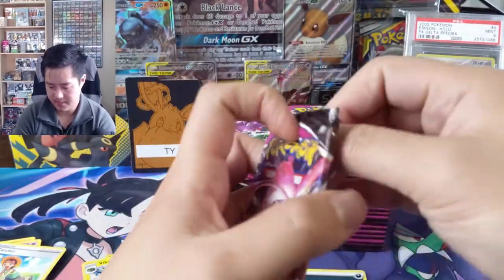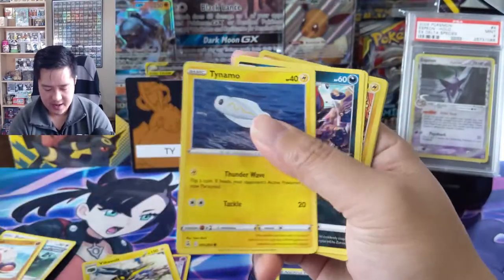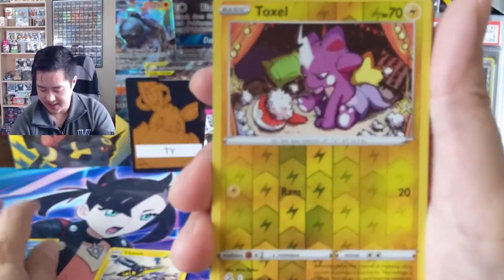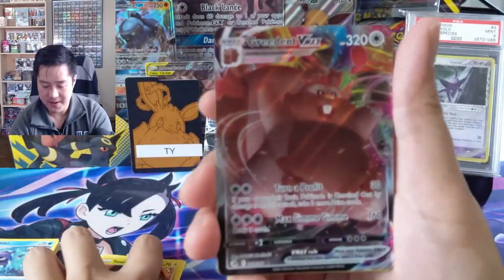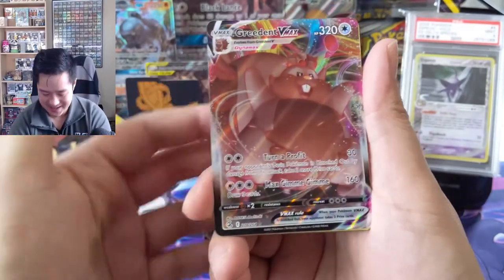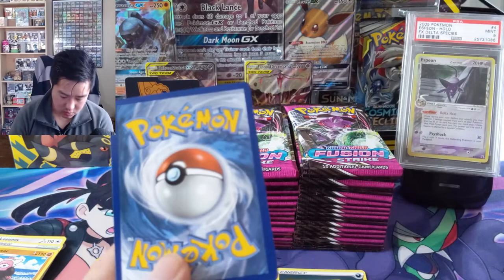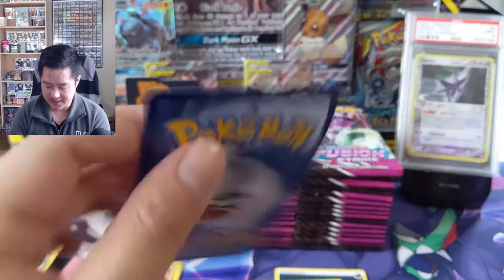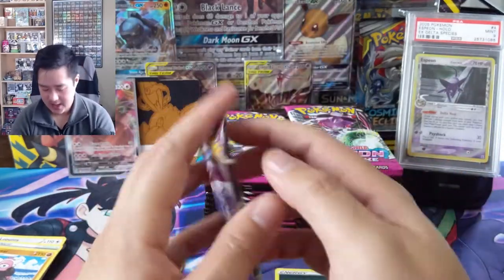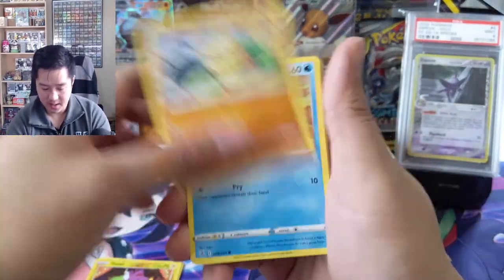I'm not sure if there are too many uncommons really worth hunting for, and so far this set has been kind of hit or miss. I've done about three boxes — one off-camera — with mixed success where some boxes are really good and some are more mediocre. We got a Toxel reverse — I like the little stuffed toy look — and our first pack hit is a Greedent VMAX. The art is on the funny side. Let's check the print quality — the centering isn't perfect on this one.